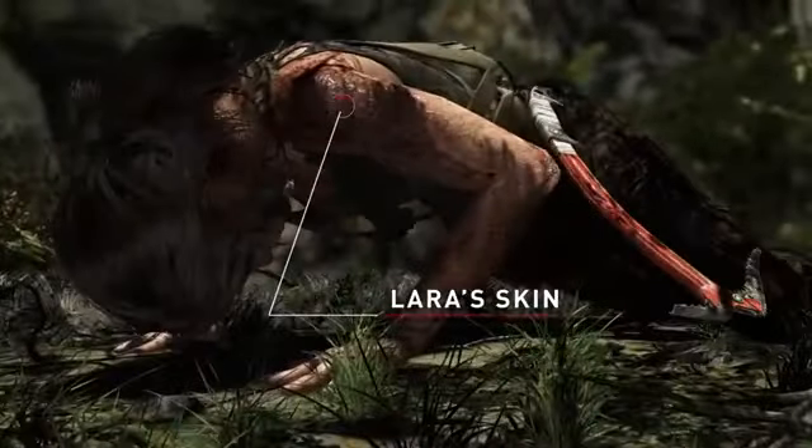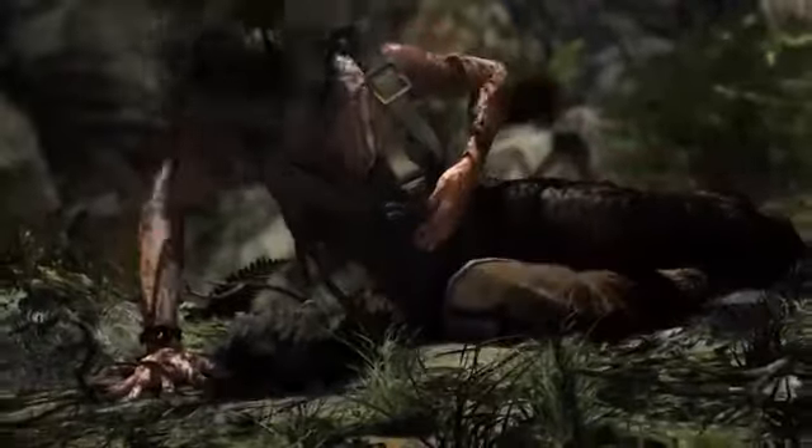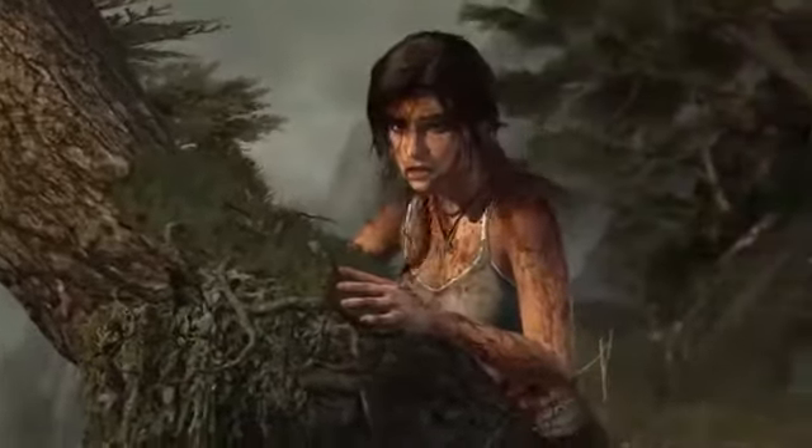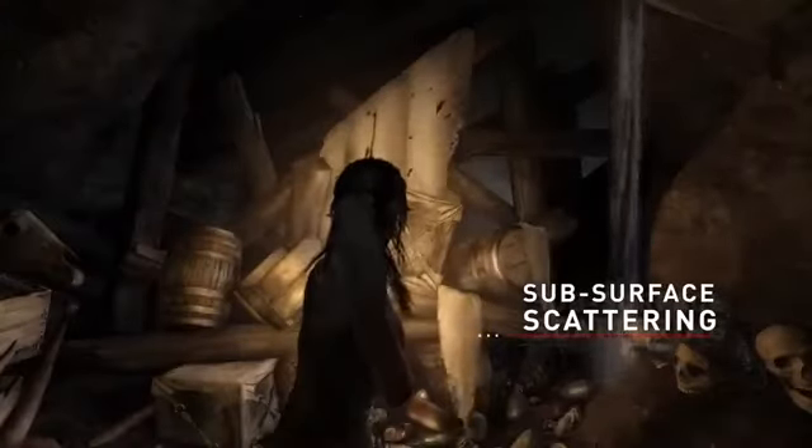One of the other ways we wanted to upgrade Lara was specifically looking at her skin. It's a very big deal. It's another part of her character that you see a lot, and she goes through so many big changes in this world where she gets muddy, or bloody, or wet from all the rain, or when wading through stagnant pools. So we wanted to add something special for how we light her skin as well. We've added subsurface scattering on Lara's skin. The net effect is that it gives her a more realistic and life-like appearance.